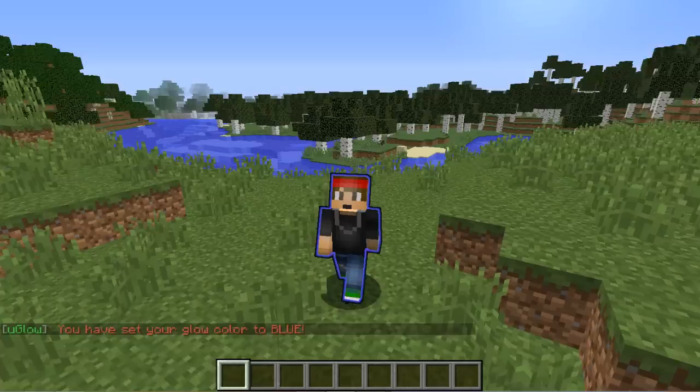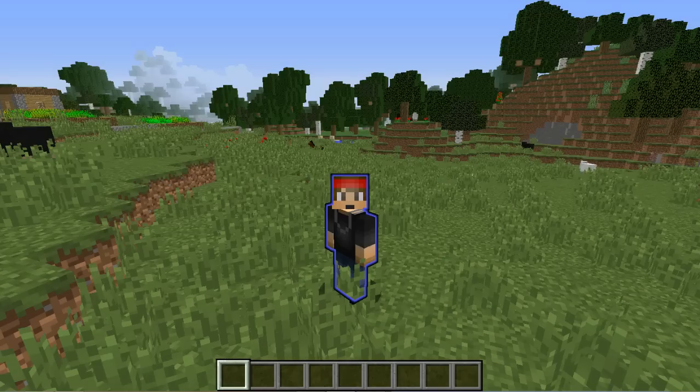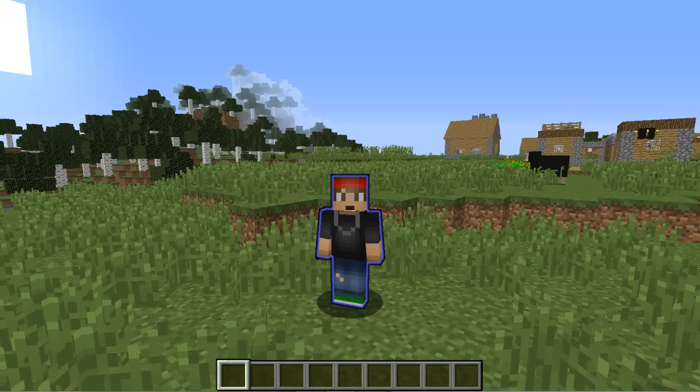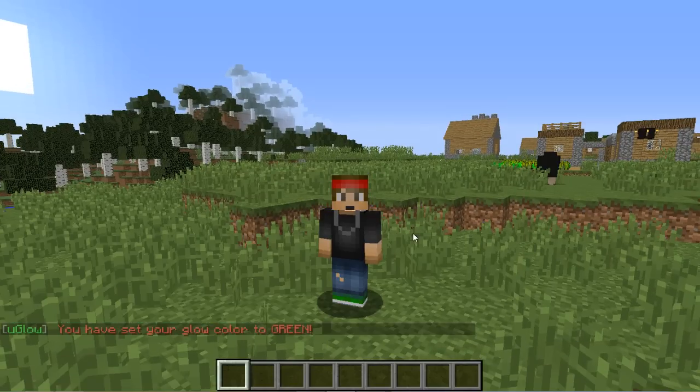There we go — that is so cool. This is probably one of the best 1.9 features out there, and that doesn't say much because there aren't a lot of good 1.9 features, but this is one I really like. Let's try another color — /uglow green.